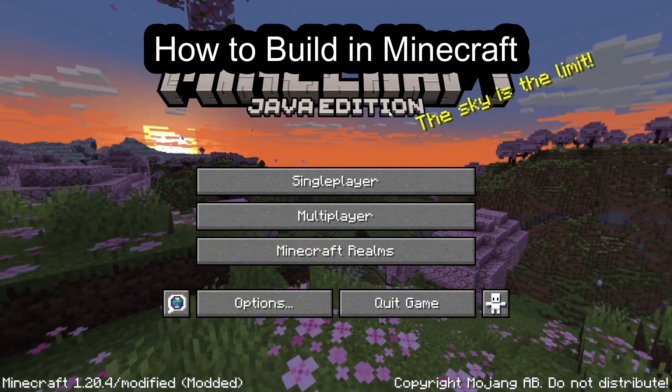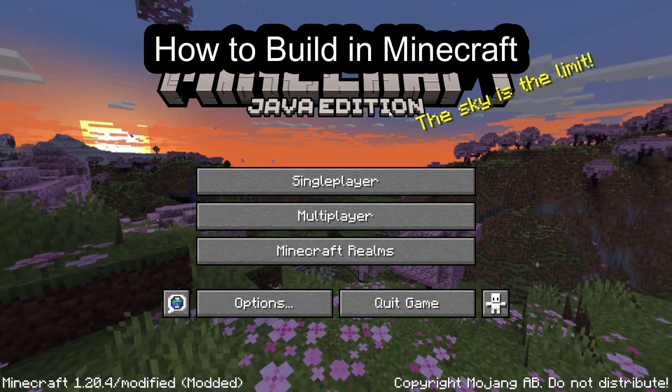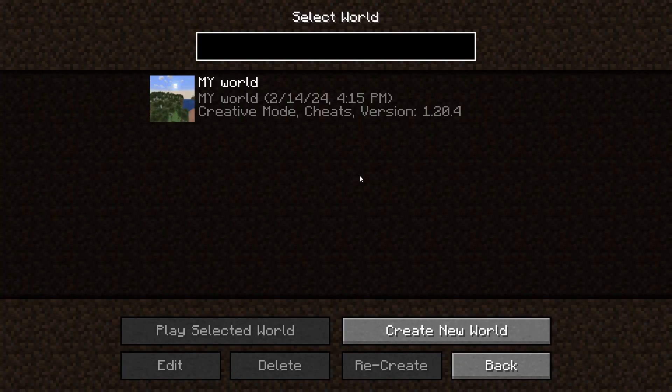Hello guys, welcome back to our channel Maple Gaming. In this video I'm going to teach you how to build in Minecraft. First of all, open your Minecraft and click on single player. Now click on an existing world you have, or click on new world to create a new world.